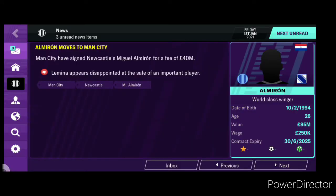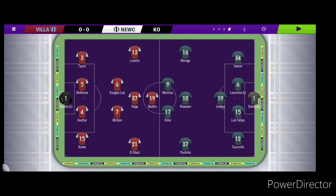The January transfer window is now open. The first departure — Almiron's gone to Manchester City after activating his release clause, so 40 million coming in to the bank. We need a good replacement. Lamina is disappointed but what could we do. Let's start with the FA Cup run, round 3 away to Aston Villa — let's get a win and progress to round 4.